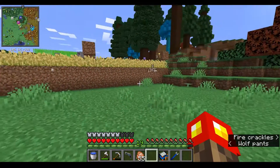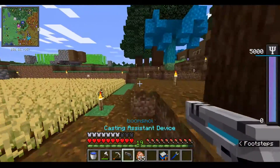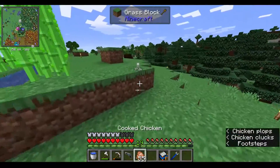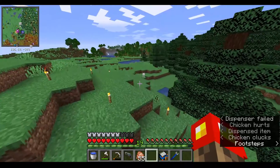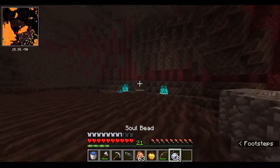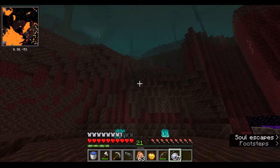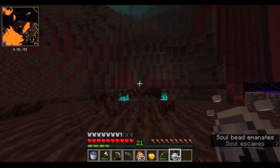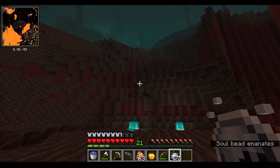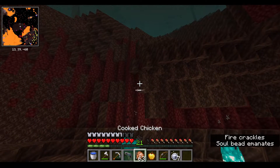The other thing I'd like to do is get started on the later game progression — specifically going to the End. For that I'm going to need to go to the Nether and find a nether fortress. I remember that these soul beads work kind of like eyes of ender, and last time I used them, it told me the nearest fortress was about that way, so I'll start heading there.